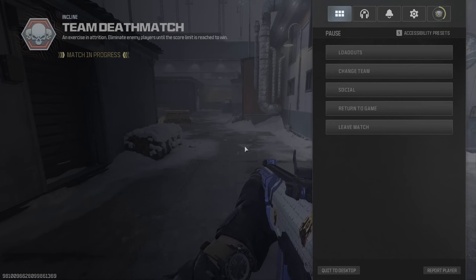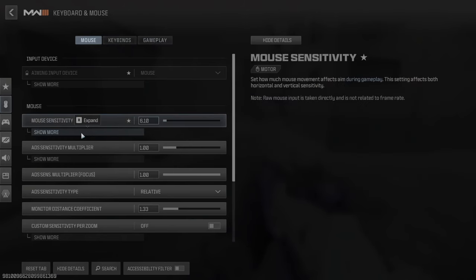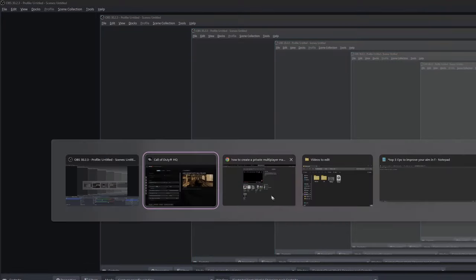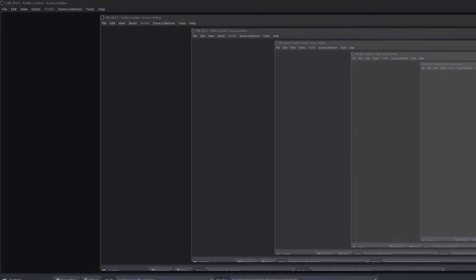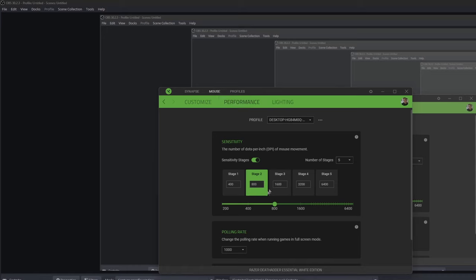As for my settings, I run either a 400 or 800 DPI on my mouse, and I counter that with my in-game mouse sensitivity, which I normally run at about 6.1 to 6.5, and I always keep my ADS multiplier at one. If your mouse has a DPI button, chances are it has DPI software for it. We're going to open that up — mine is Razer Central — so let's open that up. On mine it'll be under the performance tab, and I'm currently running 800 DPI.